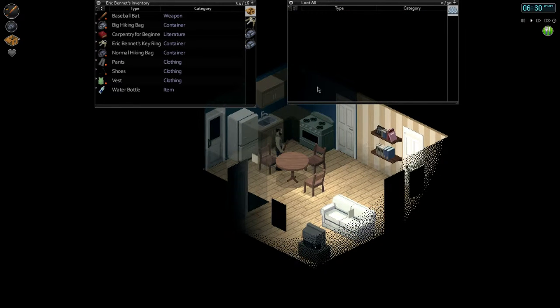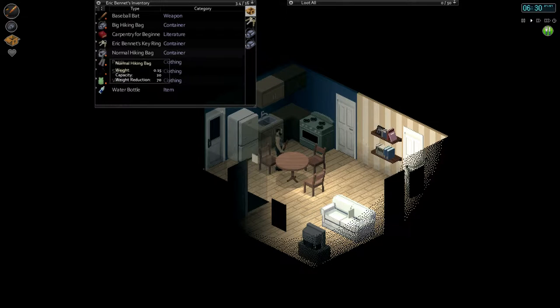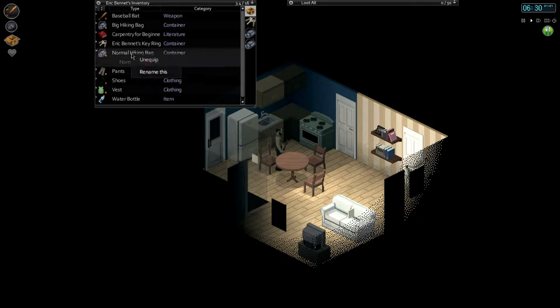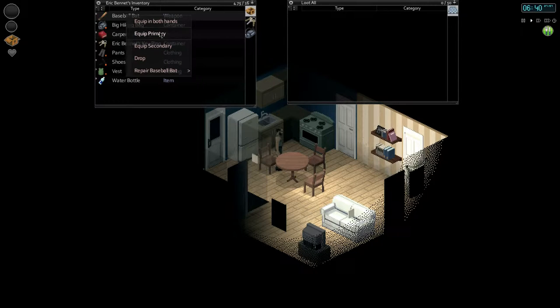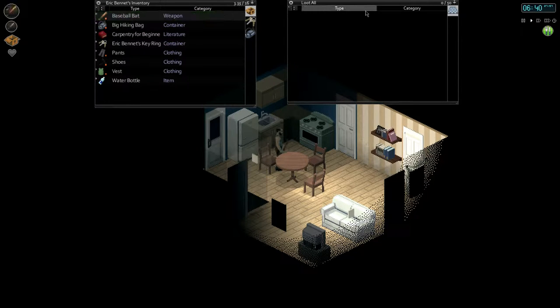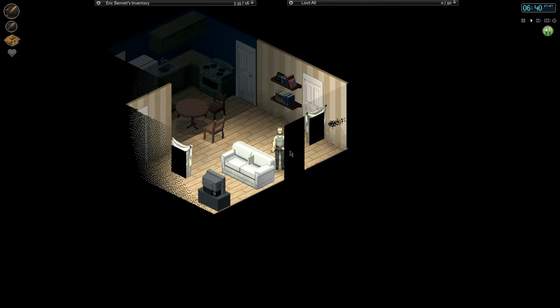What's gonna happen today everybody? Let's make sure we have the normal hiking bag. I think this one we can unequip. I can move this into here and the baseball bat is unequipped — I want to equip both hands so that way it has better attack power. It's 6:40 in the morning.